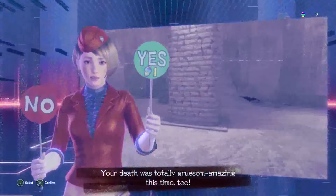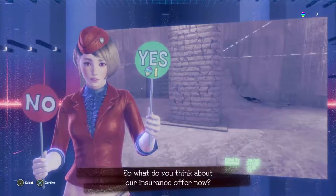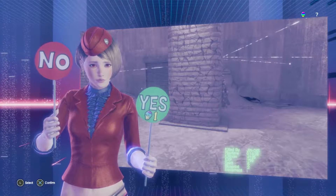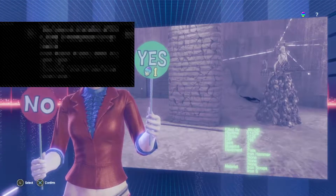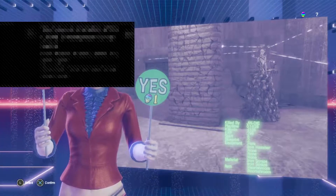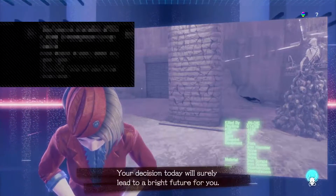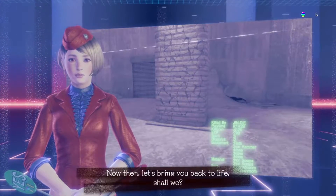Ah yeah, this is where the premium currency comes in. So what's happening is I can choose to spend my premium currency to bring myself back to life, or let her die and then have to try and recover the corpse. And we're back.